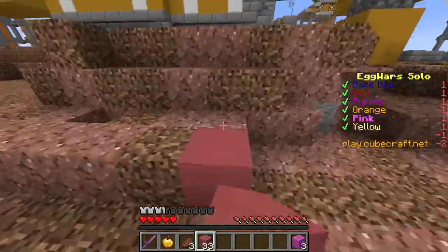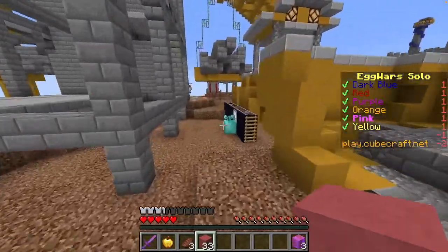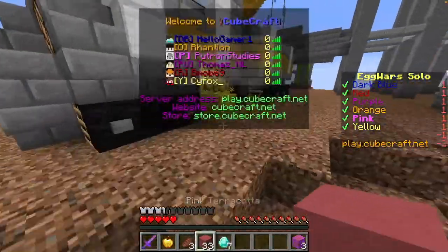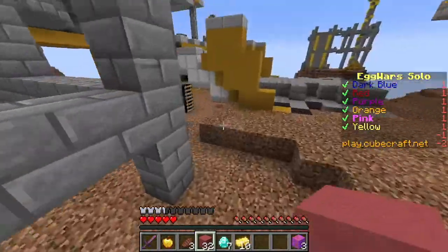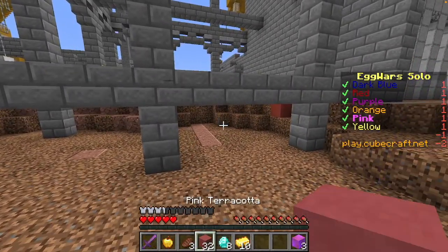Rantian is orange and Thomas NL is purple, so they are on different sides of the map here. Thomas NL is here — oh wait, it's not Thomas. It's a different dude. That's Thomas right there.